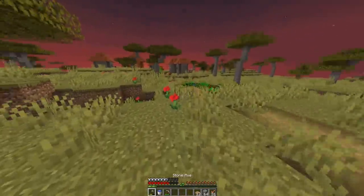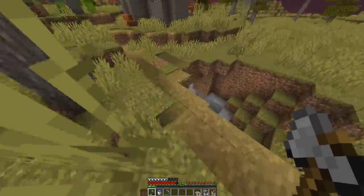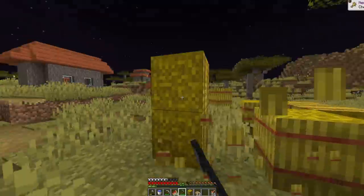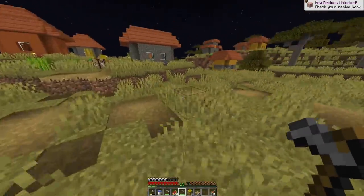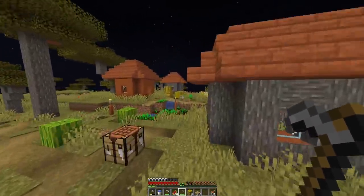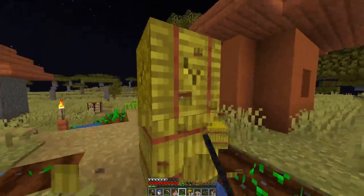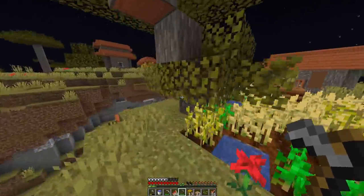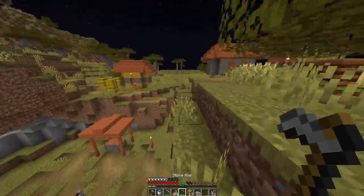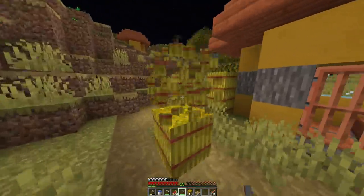Me and Bite decided to go on an expedition, going in one direction to look for cool stuff. Eventually we found an Acacia village and looted a bunch of bread — a much better source of food than fish. It wasn't super sufficient since we couldn't reproduce it, but we had a farm back home. These hay bales really did carry through to somewhat the very end.